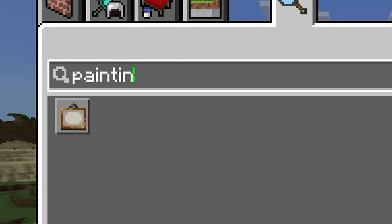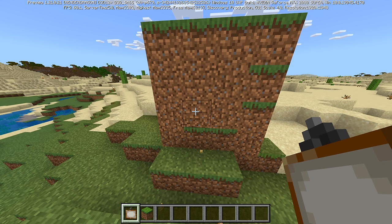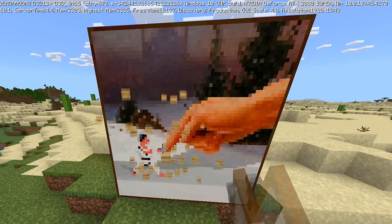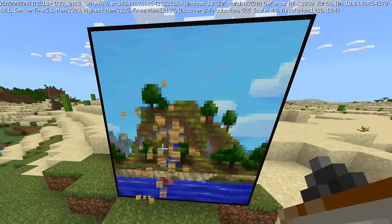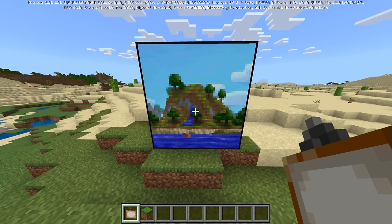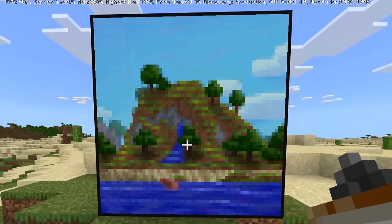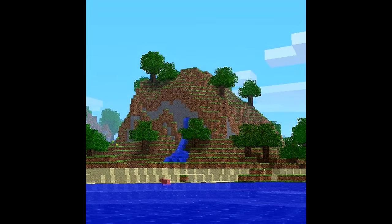Unfortunately, because it is Bedrock Edition, you can't spawn custom paintings - that's just the way it's going to be. I'm going to have to hack through this, but I'm going to show you one of the new ones which I think you guys will really love. This is going to come to Java Edition soon. It's a 4x4 painting - not that many in the game right now. Here it is: this is pack.png, a new 4x4 painting that looks pretty familiar. It's the image used when a Minecraft world or server lacks a custom icon.